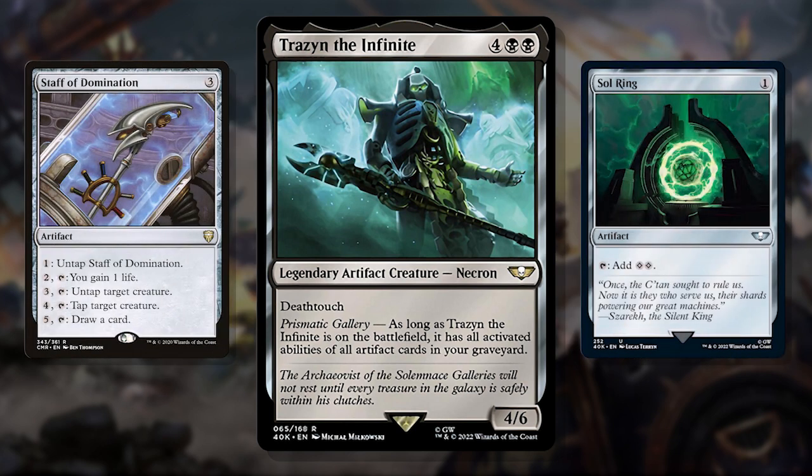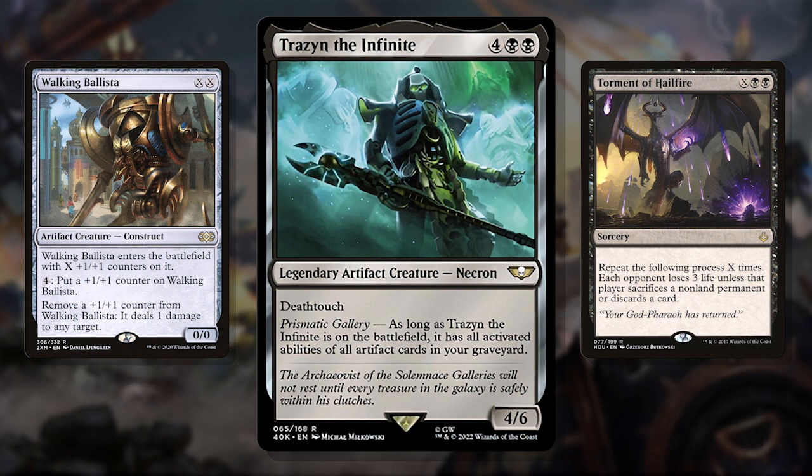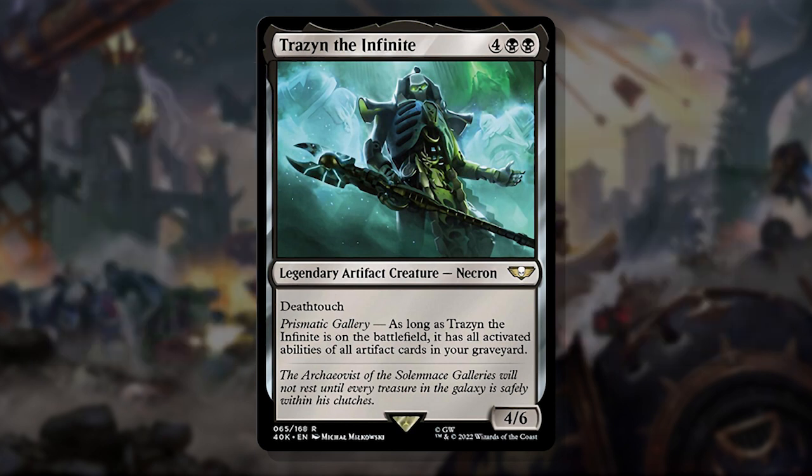He also creates infinite mana pretty easily. A Staff of Domination and anything like a Sol Ring is infinite colorless mana in your graveyard — though Trazen will need to be unaffected by summoning sickness in order to tap for mana. Regardless, this is a commander that will easily just go infinite. He costs 6, which is a lot, but coming down and winning the game isn't hard for him. Just pump that infinite mana into a Walking Ballista already in the deck, or a Torment of Pale Fire, and it's game over. Putting 'infinite' in his name was definitely foretelling of how he's going to end games.